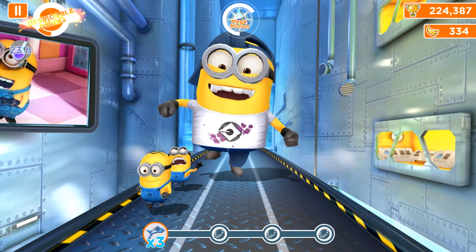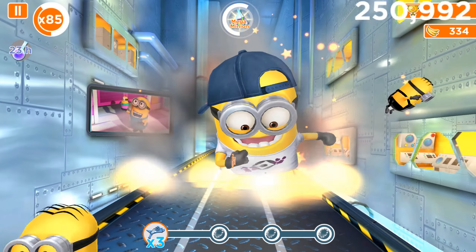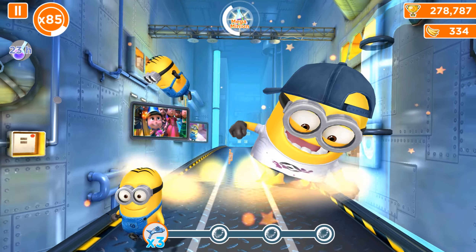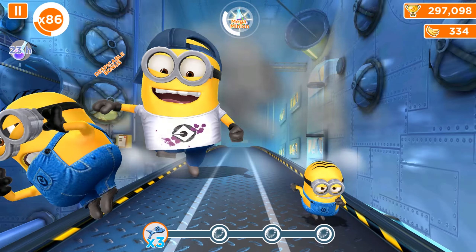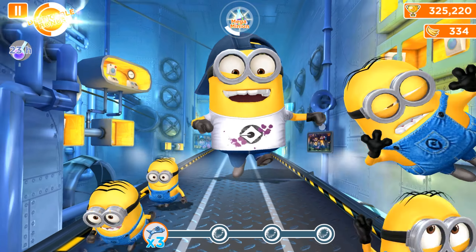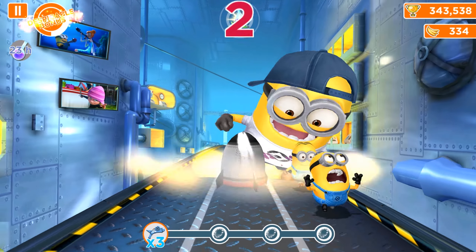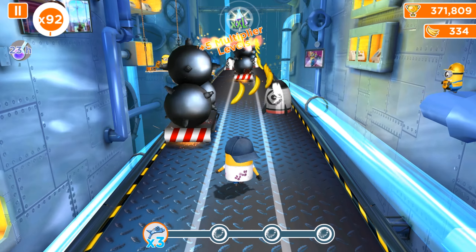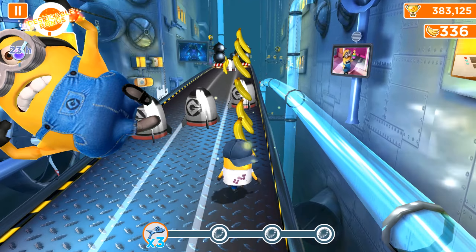In the new version it's much better and easier, because there are some characters which have bonuses and power-ups that charge by themselves while running. For example, Vampire Minion has Freeze Ray, Mega Minion is available with Sea Dog Minion, and Chef Minion has Fluffy Unicorn, and so on.